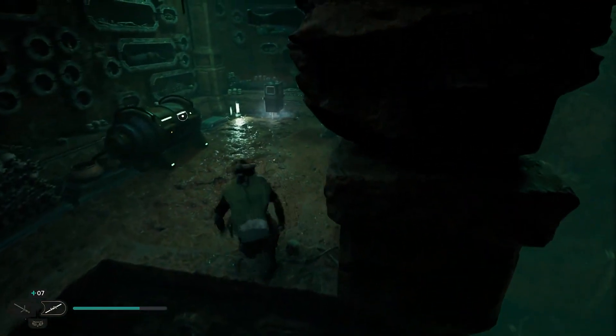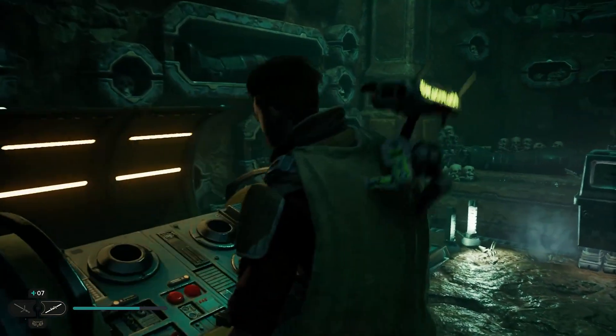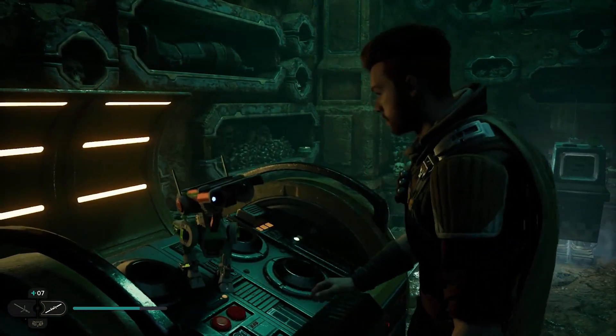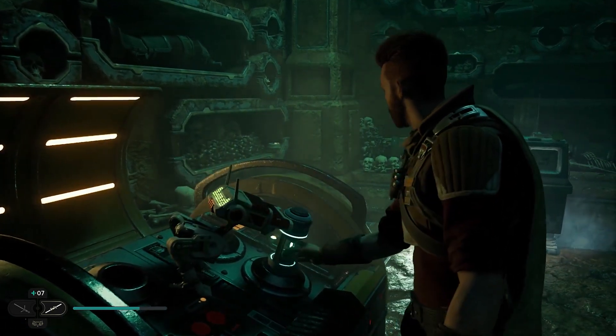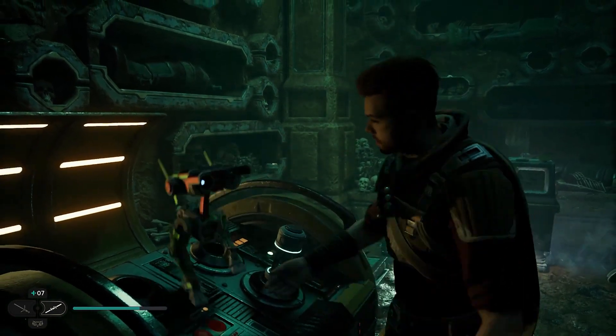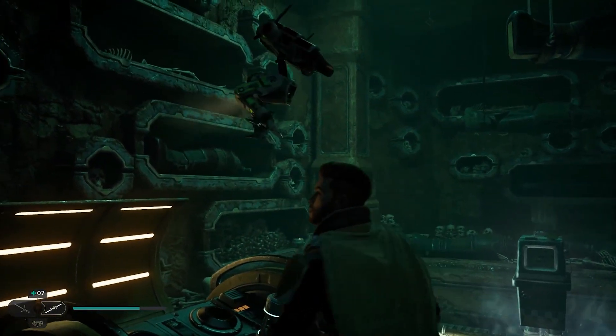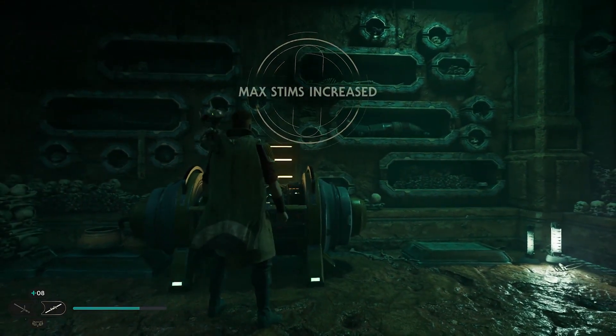Inside you'll find a stim canister upgrade, a force echo attached to a gonk droid, and a new shortcut that takes you back to one of the previous meditation circles. Solving that puzzle just made this treacherous climb that much easier. For more quick tips like this one, be sure to check out our wiki on IGN for walkthroughs, boss guides, our interactive map and more. And for everything else, stick with IGN!